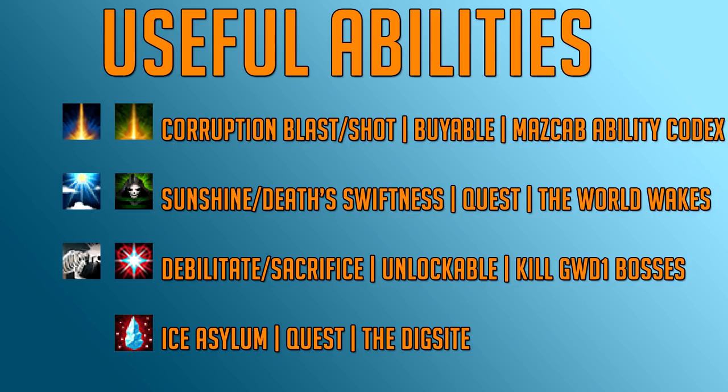Now in terms of useful abilities, there are quite a few for AFKing to improve your action bar and experience. Corruption Blast and Corruption Shot are the first two. You can buy these from the Grand Exchange via the Mascab Ability Codex. They both require 70 in the required skill — 70 Magic for Corruption Blast and 70 Ranged for Corruption Shot. They're great because they apply an area bleed or Corruption effect that spreads to other monsters, doing huge damage in large groups.